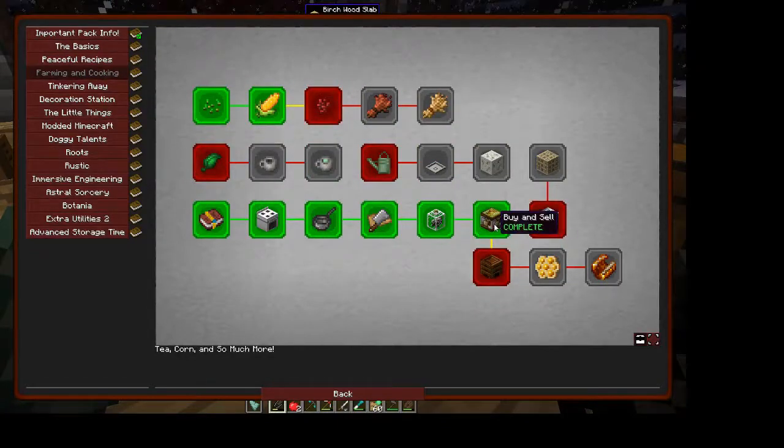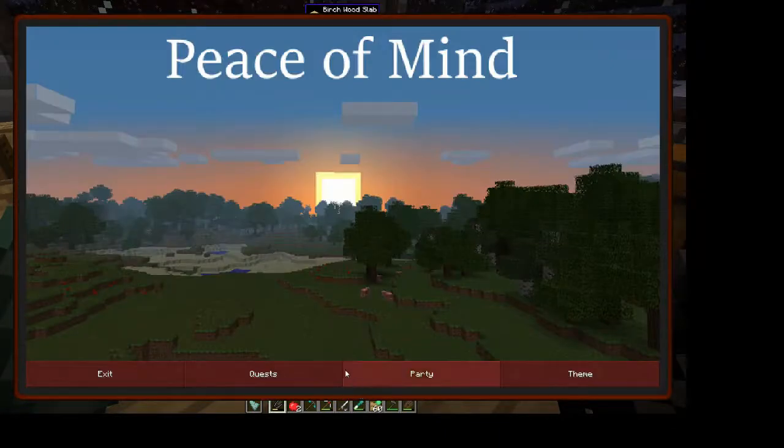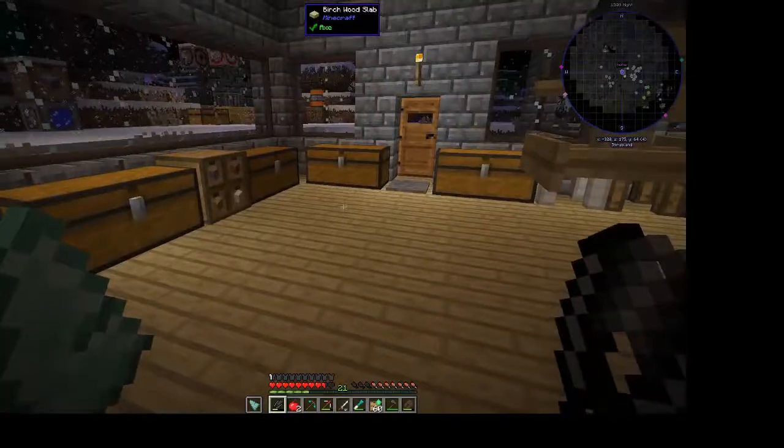I went into farming and cooking and finished off this section. The market — we already did the market back in the second or third episode — but I did the shipping bin and the well and got four emeralds for that. Basically with the market you'll place Pam's seeds in the shipping bin, and you can sell stuff there.